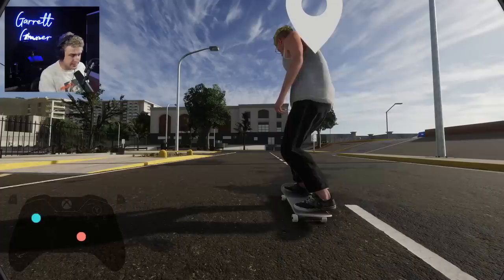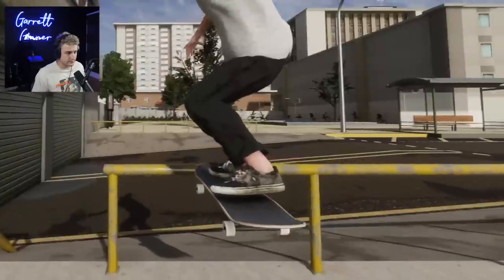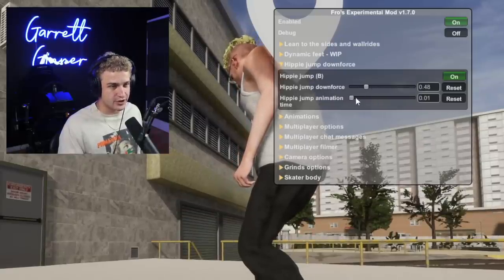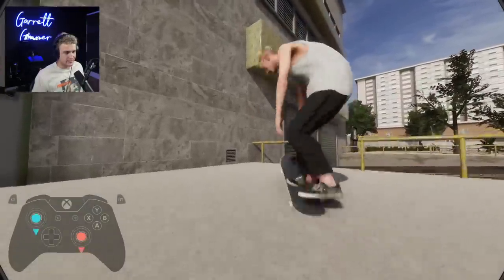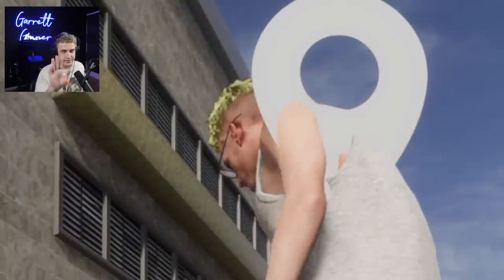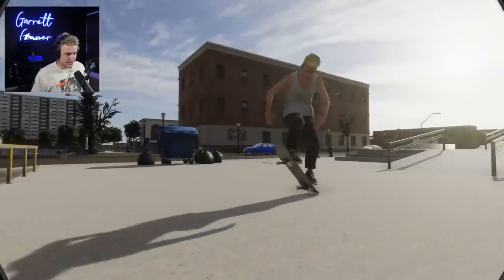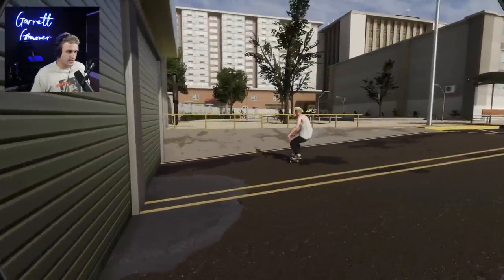Hippie jump downforce — pretty self-explanatory. You can toggle hippie jumps with B and then adjust your downforce and hippie jump animation time. So if we do an ollie and tap B, you can see your feet come off the board. After adjusting the slider settings, you can get some pretty cool hippie clips.